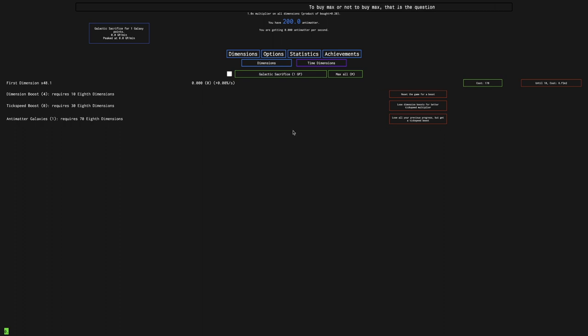Hi, SuperStruise here, back on the Learner Enter Intermentions New Game Minus 4 video, episode 5. And yes, Galactic Sacrifice is here. I can Galactic Sacrifice for one galaxy point. This will reset all of my previous progress for one galaxy point, and this will unlock a set of upgrades. So let's do it. 3, 2, 1, bam.